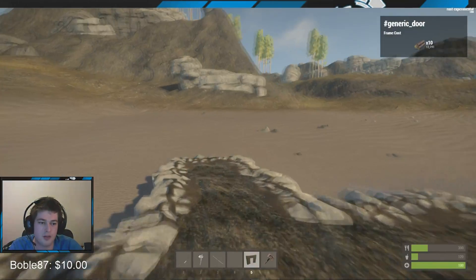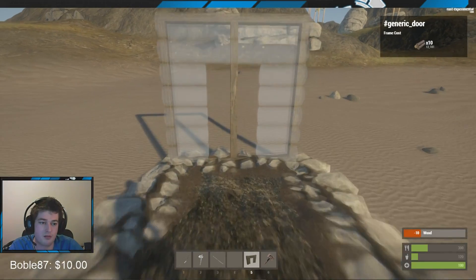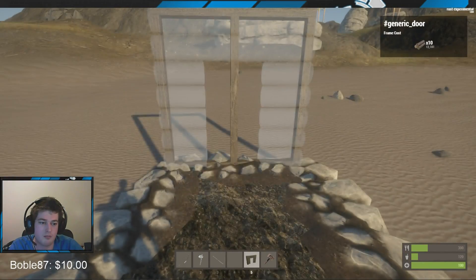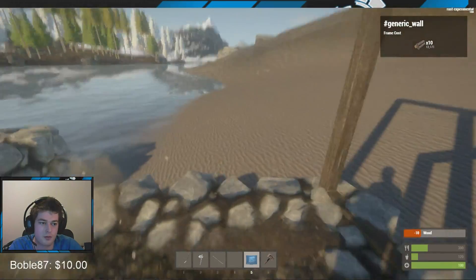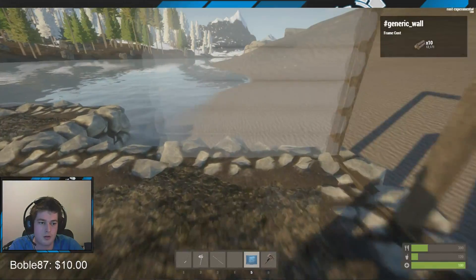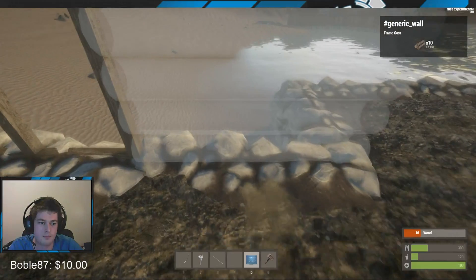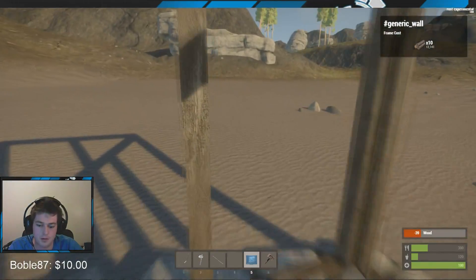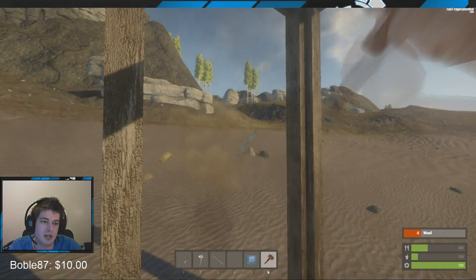Sweet, so we got our floor plan down. Grab this out, right-click. Add a doorway right there and just do a couple walls on either side of it. Then grab your hammer and hit it again - we're just gonna make a real quick house.